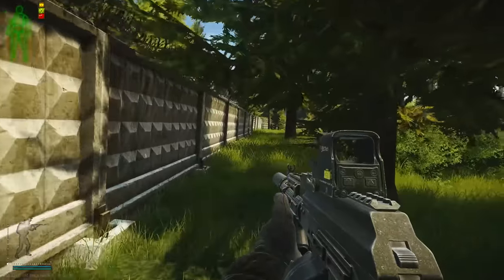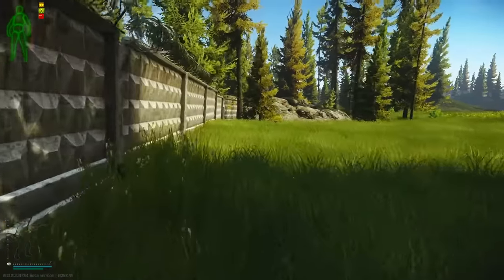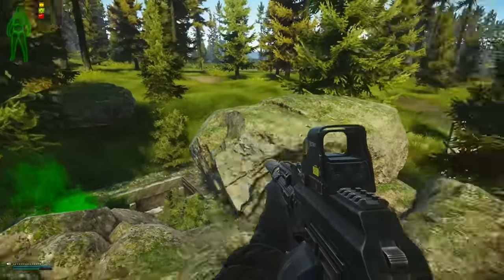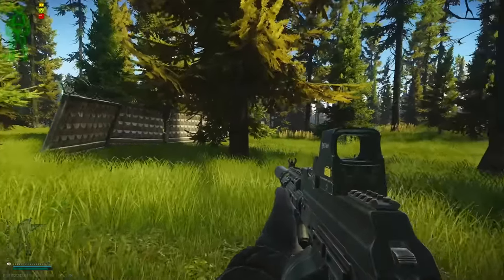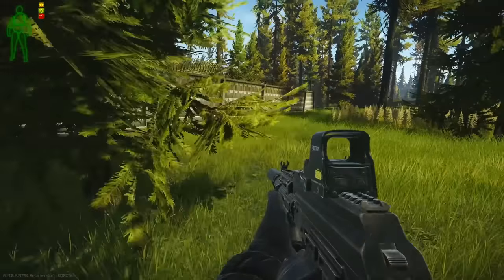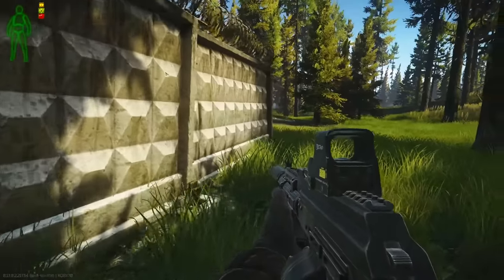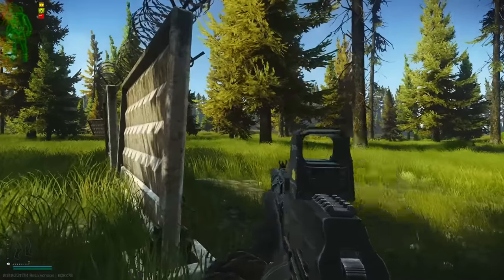Basically what I do is follow this fence or wall along until I get to the rocks here. If you have the ZB014 key and you see this green smoke, you can just go down there, unlock the door and extract. But I'm going to show you the way to outskirts, which is just straight ahead. I don't carry the ZB key with me, but if you're super heavy and had the key in a real raid, you'd definitely want to take that - because there's no more loot out here anyway.